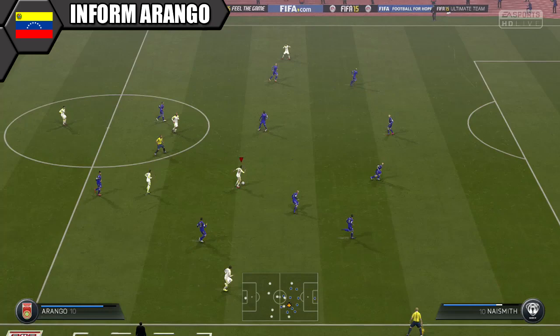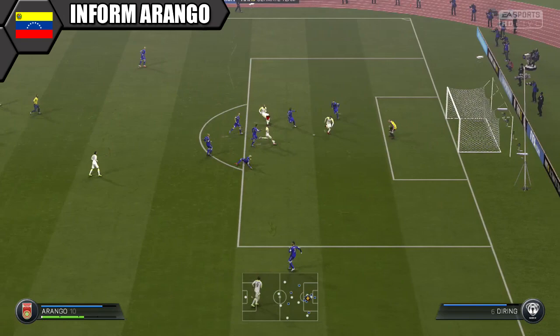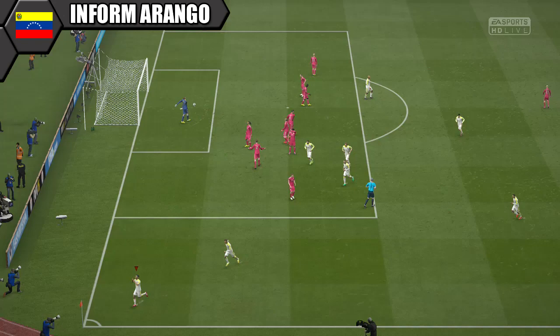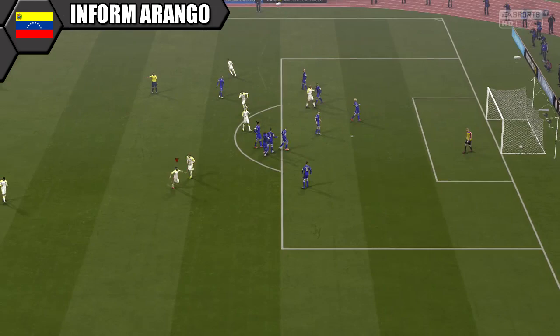Rounding off midfield at CAM is in-form Arango. We did do a review on Arango if you want a more in-depth look, but he is so much better in the middle than out on the left wing. His pace isn't much of a hindrance in the middle and you can make use of his cracking long shots and great passing. He runs the midfield and has a cracking free kick — put him on all your set pieces and corners.